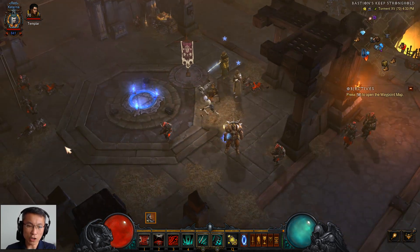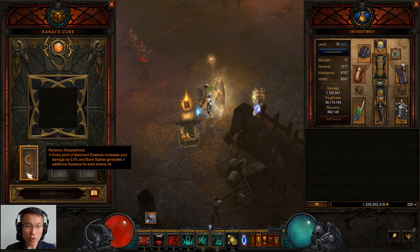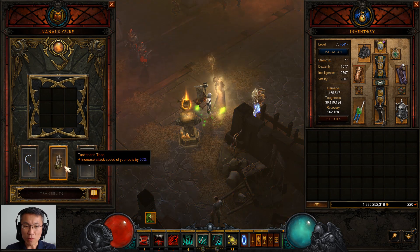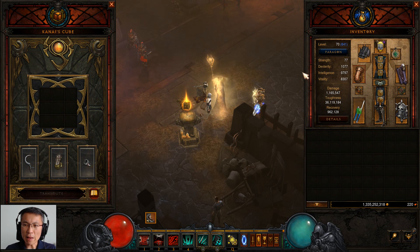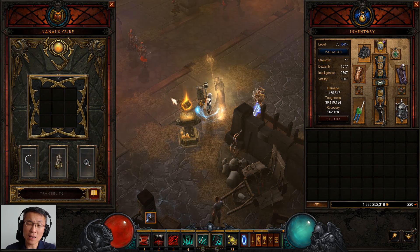For the cube, I've got the Shadowhook — every point of maximum essence increases damage by a percentage. I may have other options but I'm still working on it. I should really get Tasker and Theo to wear so I can free up a cube slot for something like Nemesis Bracers for more DPS or defense. I'm still waiting for an ancient Tasker and Theo — my luck has been really terrible this season.